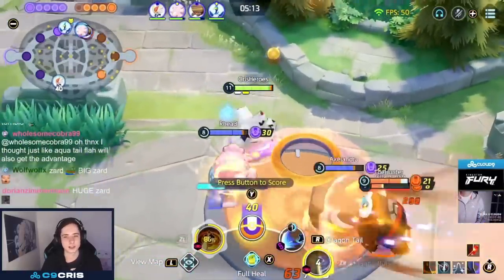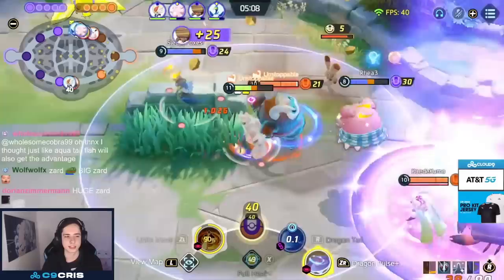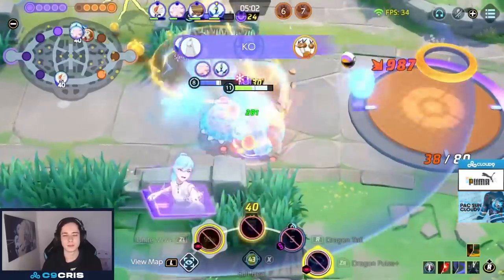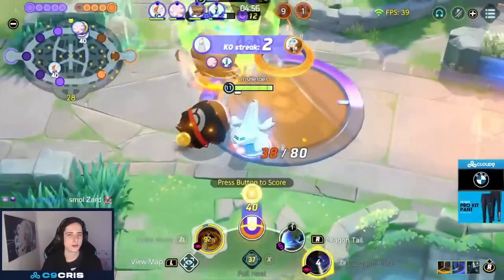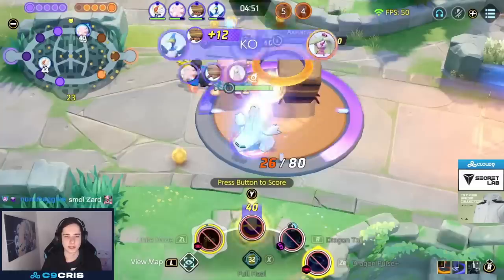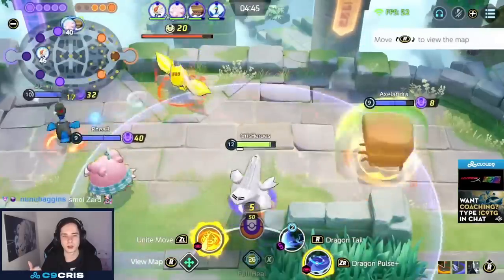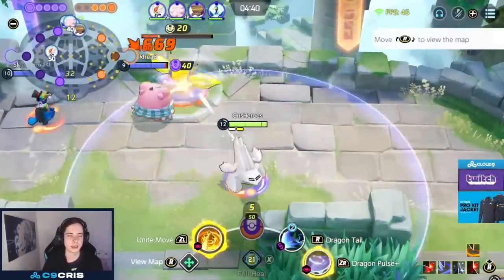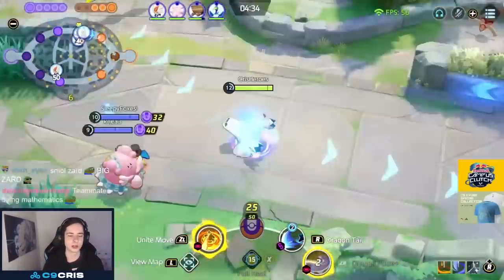For held items we play Muscle Band, Scope Lens, and Rapid Fire Scarf. We don't play any defensive items — we want full damage. All three of those items do incredible damage. For emblems we play six brown and then look for any crit emblems or flat attack emblems. We don't play red emblems anymore because Rapid Fire Scarf doesn't work with them, so red emblems are useless now. Crit is obviously the best because boosted auto attacks already deal percentage damage and if they crit it does even more insane damage.